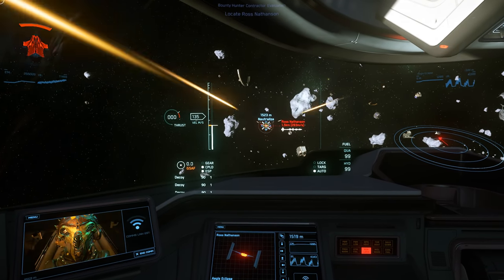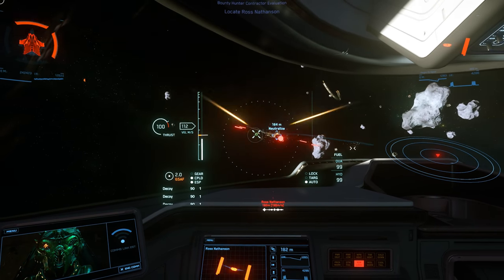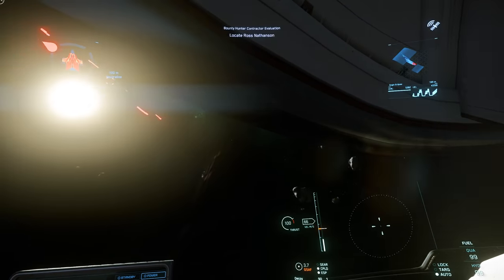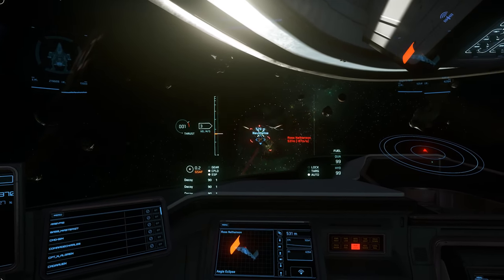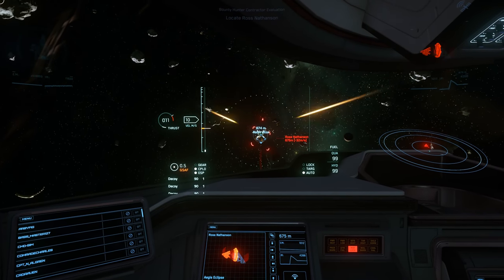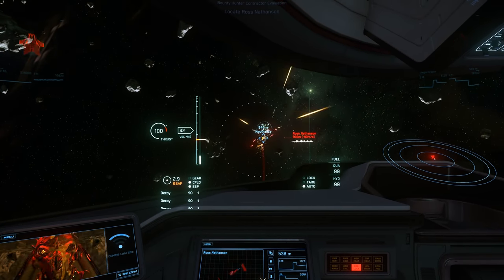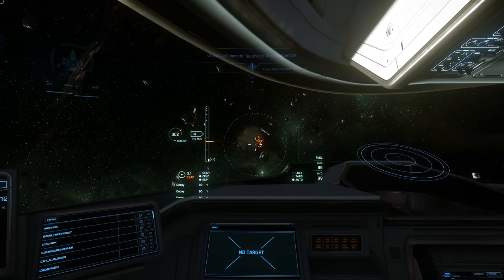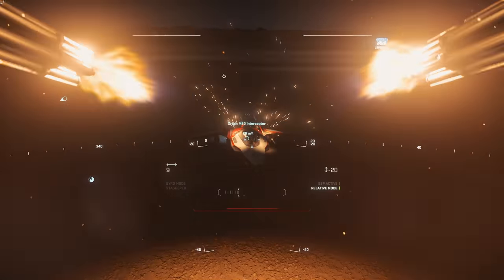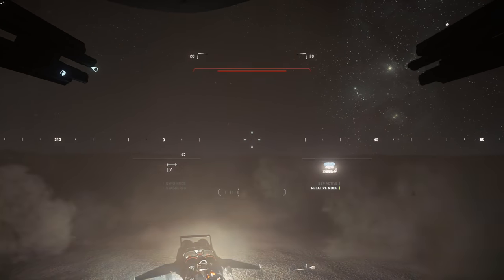Whilst the M2 comes armed with 8 size 4 weapons, only 2 of those are directly controlled by the pilot. By default, those are 2 ballistic gatling guns on gimbals, blended into the nose of the Hercules. You can switch those out for fixed size 5 weapons, although you might find that aiming becomes a challenge. The other 6 weapons, by default M6A laser cannons, are spread across 3 remote turrets — one beneath the nose, one at the base of the Hercules, and one at the back up top.